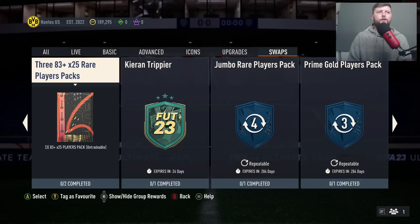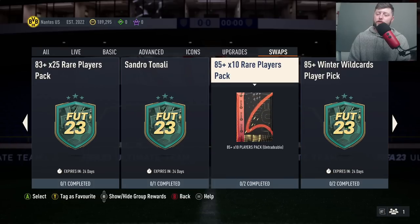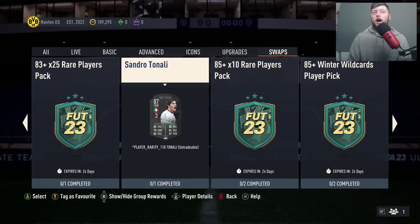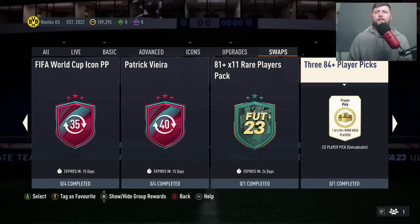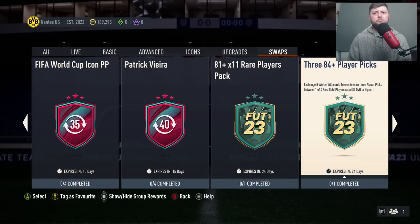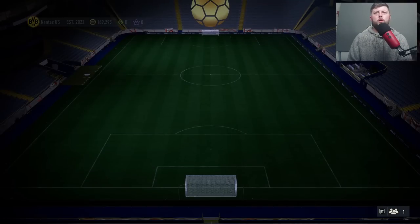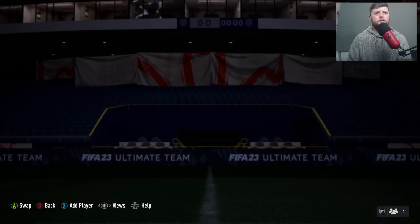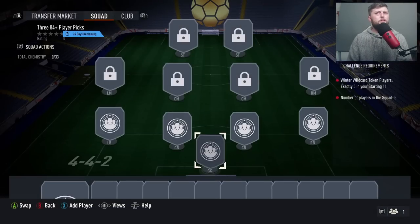You've got to think about what's the best thing to get. There are obviously 25 tokens to get, and I believe one potentially could be a pack. There's an 85-plus Winter Wildcards player pick 85 times 10, which is very nice. Tonali, who's actually pretty good, at 83 times 25. There's a 384 player pick again, some decent ones, and an 81 times 11. In this one we've got to give three players.